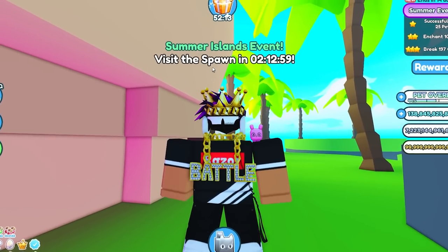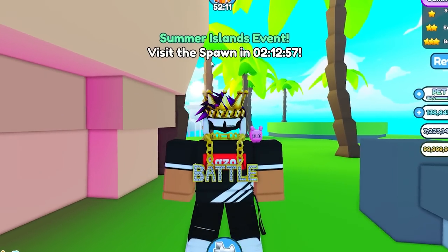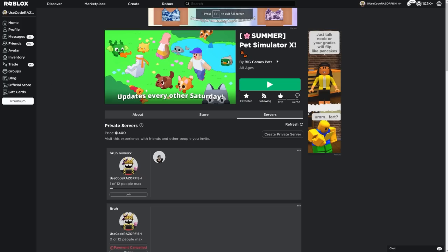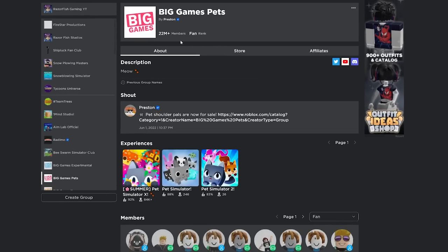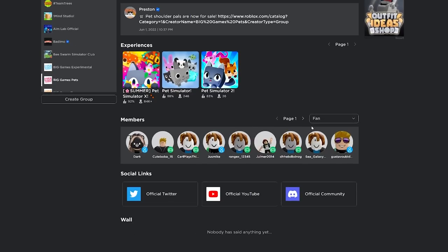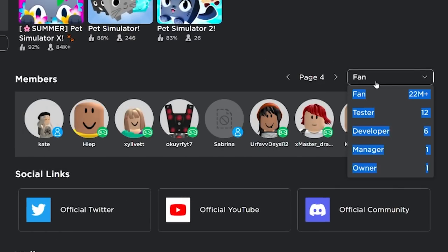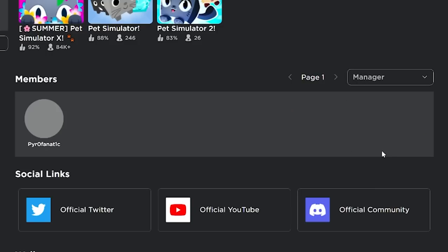Pets Emulator X has a lot of developers. You can see all the developers just by going to their group — it's very simple. When you're in Pets Em X, click on who it's by and click on this. It's gonna take you to their group that has a lot of members. Scroll down, and right over here you can see all the different members in the group. A lot of bacons for some reason. And over here is the manager — also a bacon for some reason.